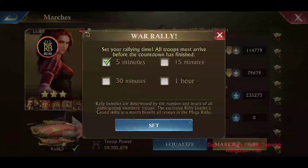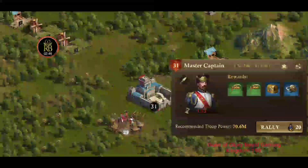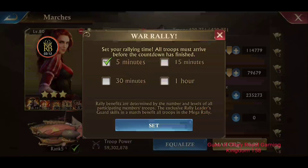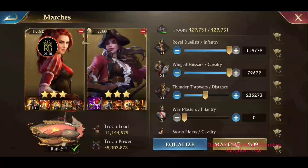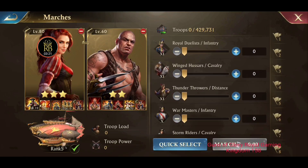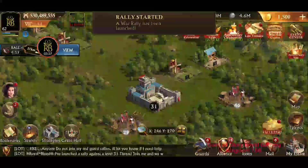We're going to start with a red camp level 31 and send our rally. The master captain is infantry. Think about your pyramid from battle drills: infantry goes best against cavalry, cavalry goes best against distance, distance goes best against infantry — it's a circle. Since we're going up against a master captain infantry, we are going to send distance. We'll set our two best distance guards and send all distance troops, our top tier.